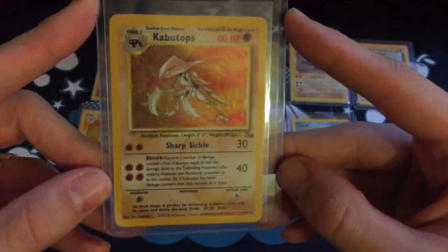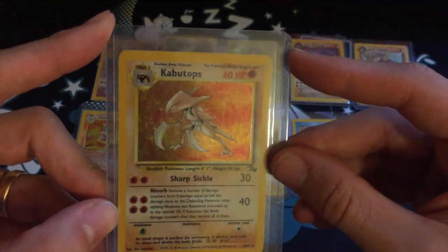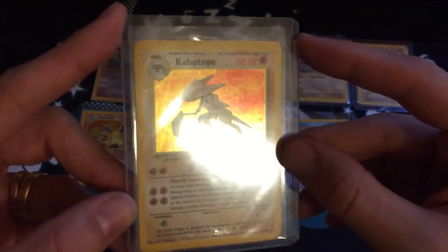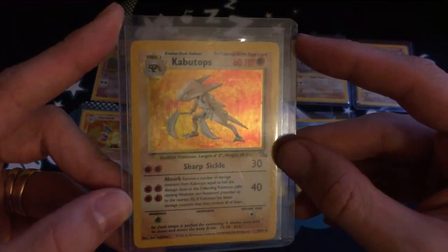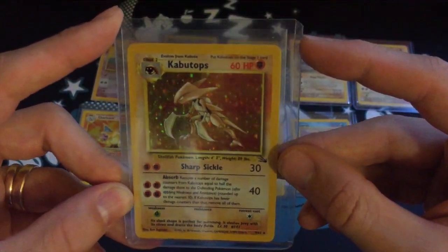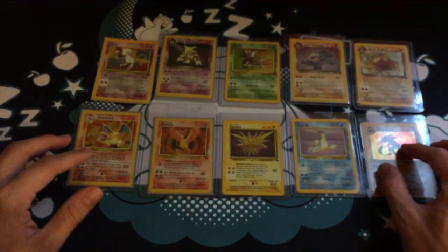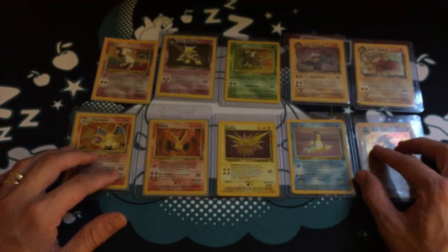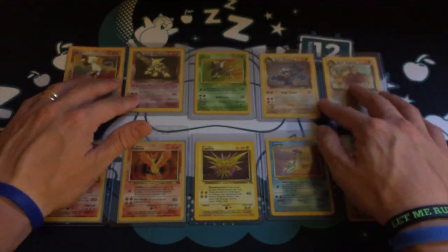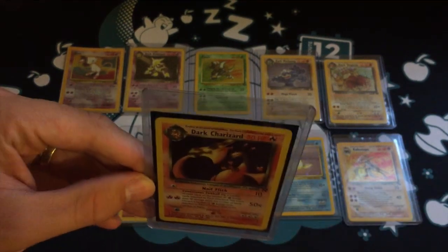Number 3 in the list is Kabutops. I remember getting this card when I was younger and just falling in love with it — I loved its mysterious element. The holo pattern is beautiful with those light and dark orange swirls. It's just such a cool Pokemon and such a cool card, and it also had its own episode in the series.